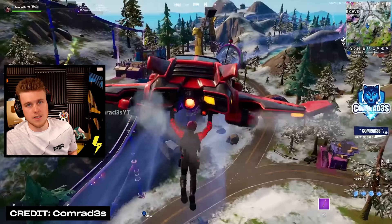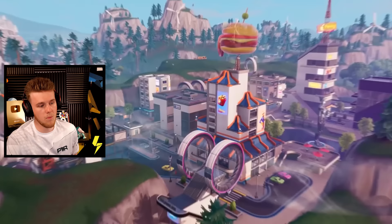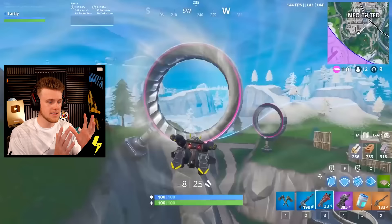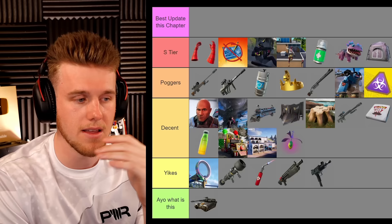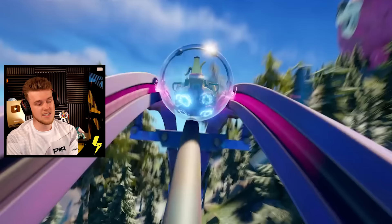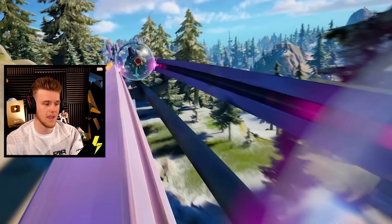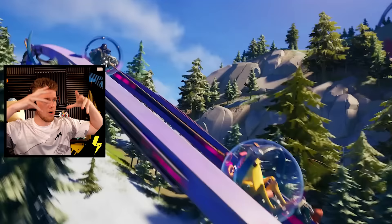Slip streams came back this chapter and honestly they were a kind of Yikes for me. When I think of the OG slip streams from back in the day they were fast — getting off the slip was fast. That key difference makes everything for me. The slip streams this season, the glide speed made them not want to be used. They didn't hit like they used to. Same with ballers — I'd almost put them here because they just didn't age well. Like when did you ever see anyone rocking a baller? It worked for the kind of theme park they had set up, but didn't hit for me.